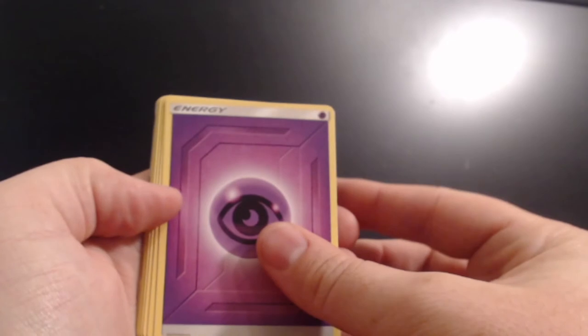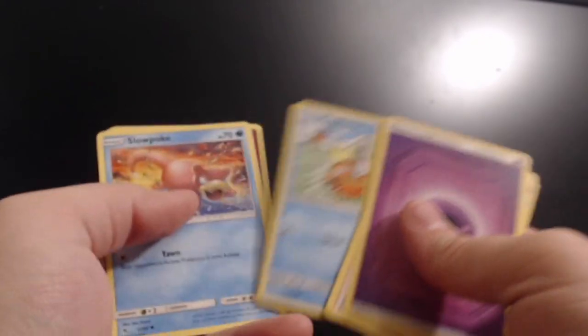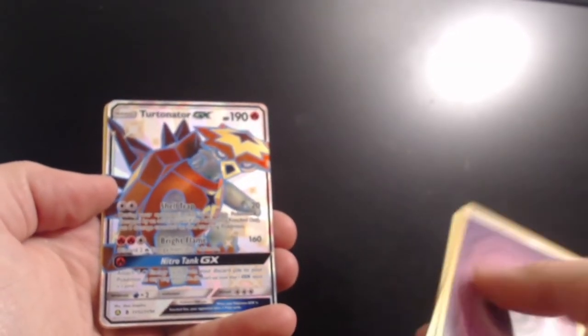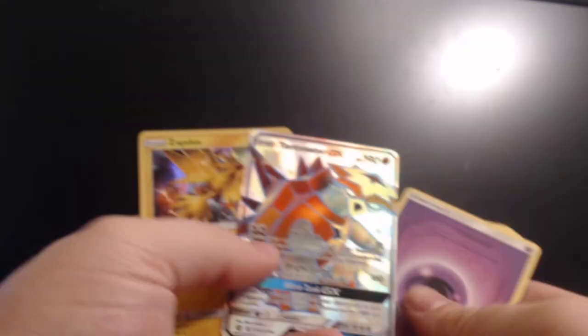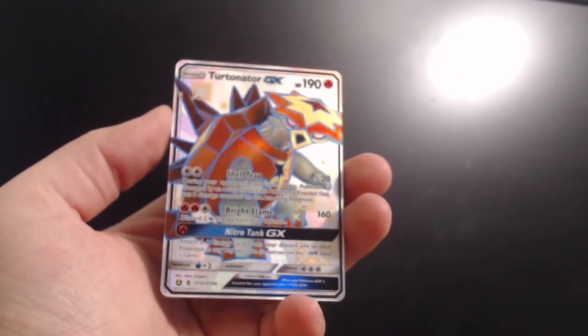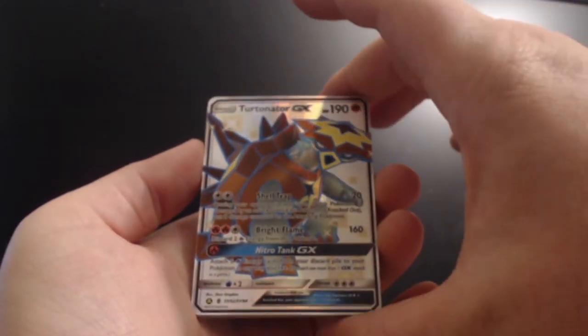Three more packs — one of them could be it, man. We just need one shiny. Pack six: Psychic energy again. Charmander, Slowpoke, Clefairy, Koffing — oh, Turtonator GX! Oh my goodness! What was that I was just saying about not being good luck? Non-holo Zapdos and full art Turtonator GX — look how beautiful that thing is, oh my goodness!